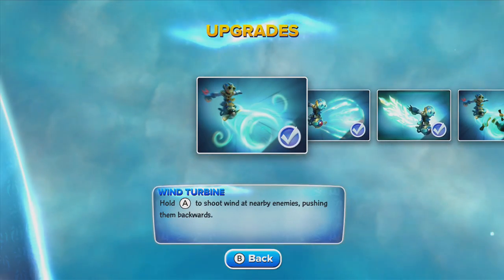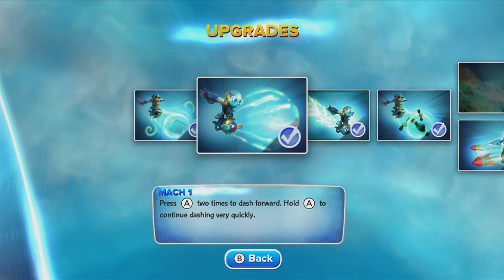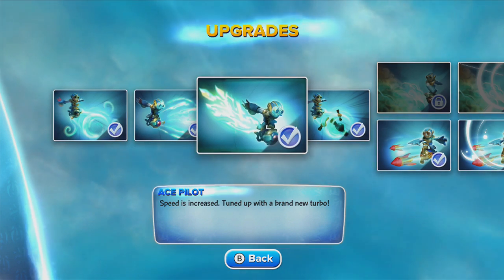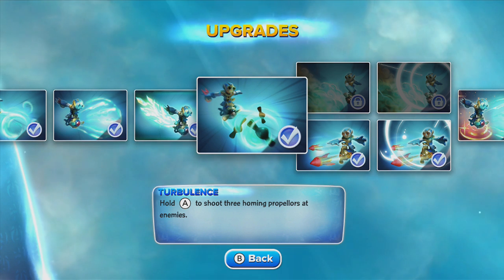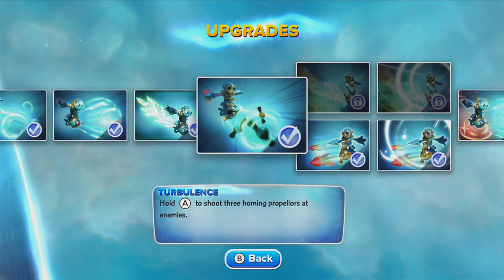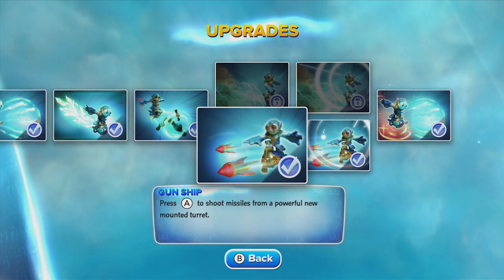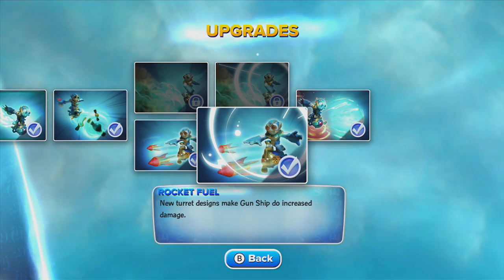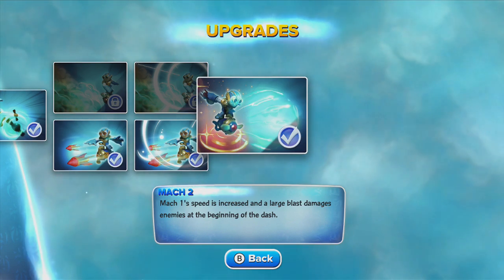Now the bottom path. Wind Turbine — hold A to shoot wind at nearby enemies, pushing them backwards. Mach 1 — press A twice to dash forward incredibly fast, or hold A to continuously dash very quickly. Ace Pilot — speed is increased, tuned up with a brand new turbo, you can see the flames in the back. Turbulence — hold A to shoot three homing propellers at enemies, and they turn into rockets if you choose the Ace Gunner path. Gunship — press A on the gamepad to shoot missiles from a powerful new mounted turret. Rocket Fuel — new turret designs make Gunship do increased damage. And finally his soul gem: Mach 2 — Mach 1 speed is increased and a large blast damages enemies at the beginning of the dash.